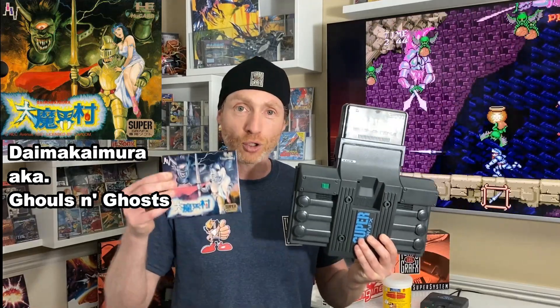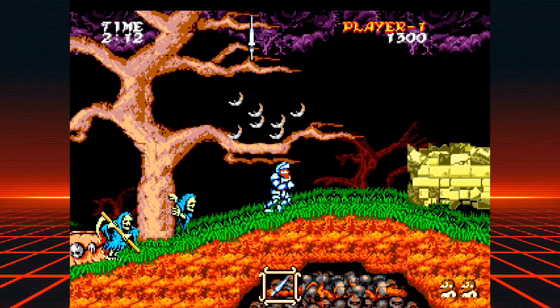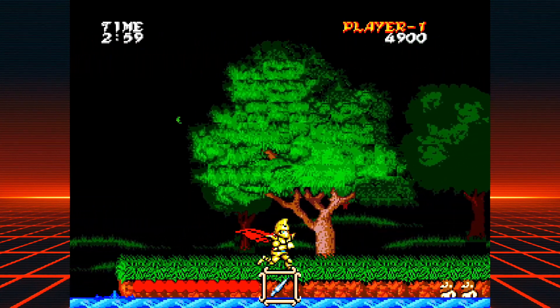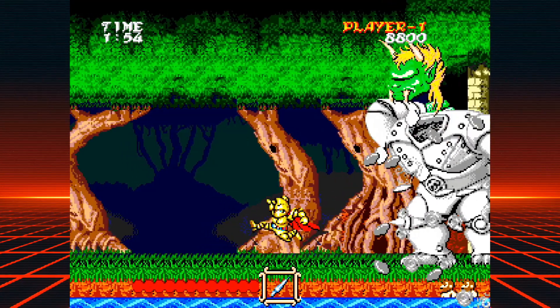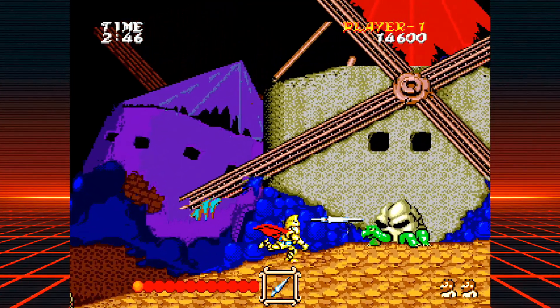The number one best seller for this system was Dai Makamura, aka Ghouls and Ghosts. This game is classic — it's widely considered a 10 out of 10 game, and the Super Graphics port is an excellent arcade conversion. While it can't quite match up to the original CPS board, it was by far the most faithful conversion of the generation — for those that can beat it anyway, because it ain't easy.